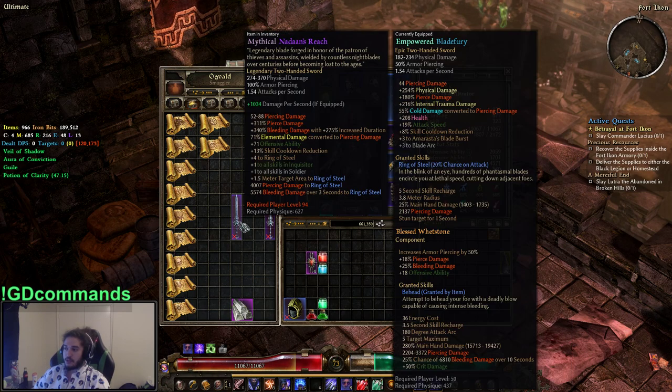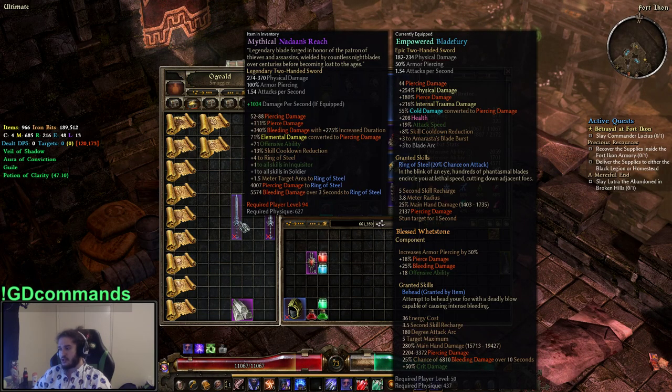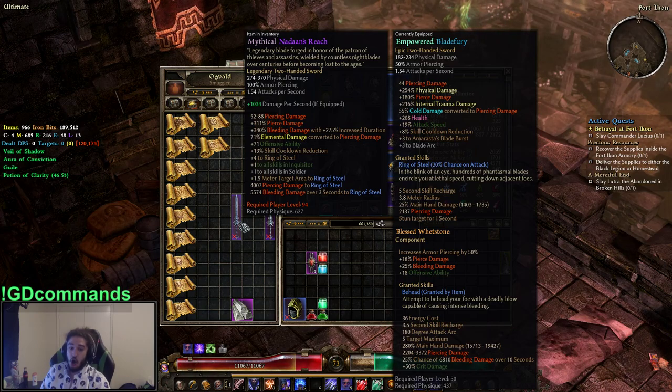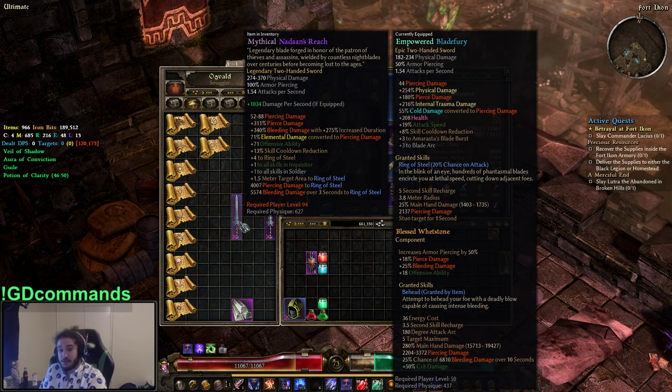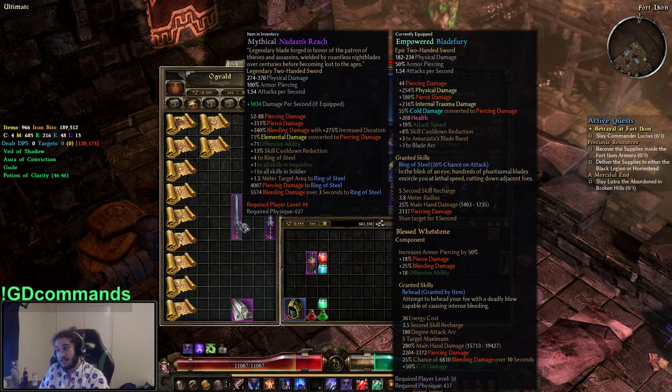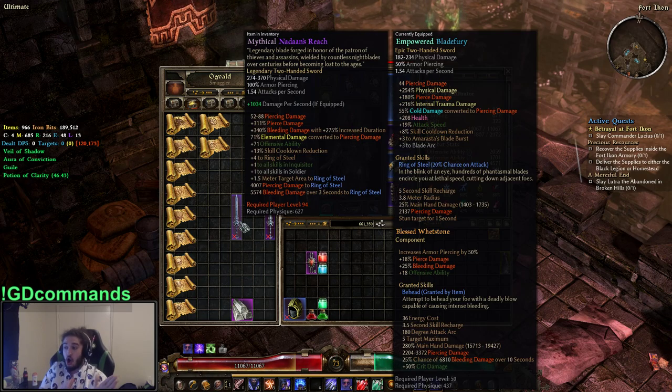This weapon rolls up to like 75% elemental damage converted to piercing. When used in conjunction with a blue ring or an MI shoulder — you can find all this on Grim Tools — you can get a really easy conversion to pierce. That means flat physical scales really well because the weapon has 100% armor piercing. Fire damage, elemental damage, lightning damage, cold damage — if it's a flat numeric, it all gets converted to piercing. So there are a lot of ways to scale the character, which is really interesting.